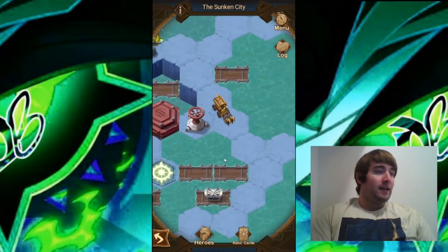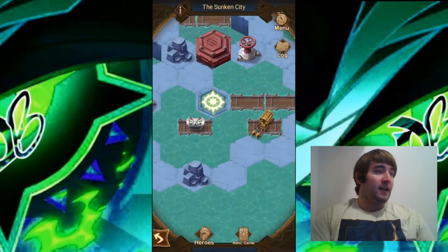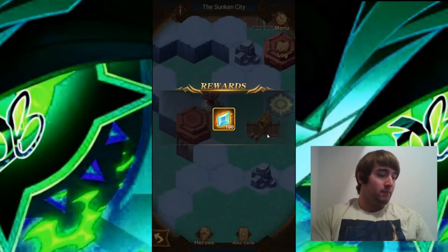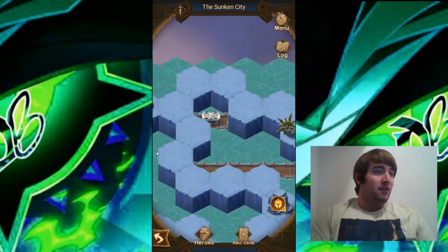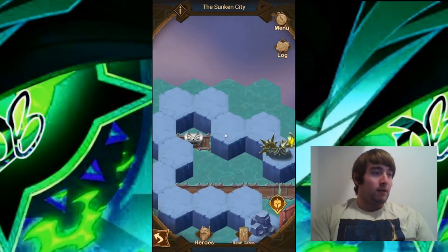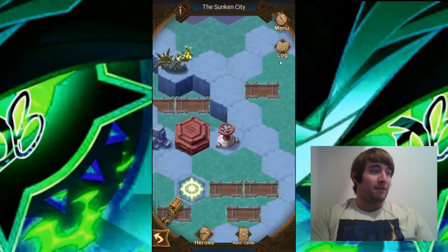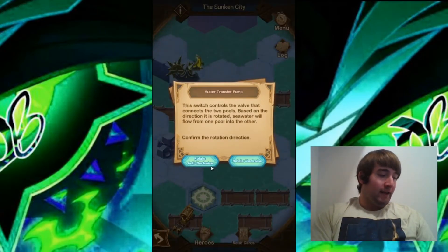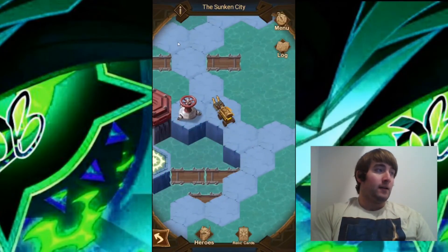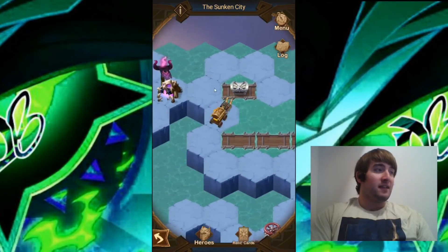Now we're going to go ahead and collect some of these chests here — collect this one. And because we pulled the yellow lever again, we can go ahead and collect this one. We still have a chest right here, so I might have to figure out something for that. I think the next thing we're going to have to do is rotate this one anti-clockwise so we can get to that chest. There we go — we got this chest now.